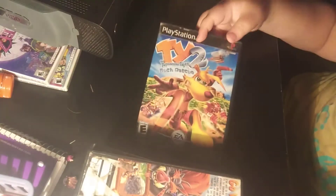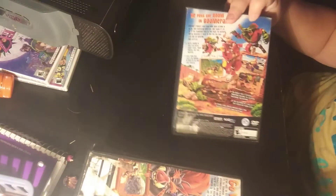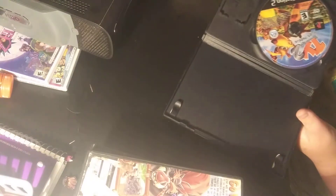Speaking of the first ones, here's Ty 2. As you can see, still got the boomerangs and there's all kinds of cool stuff. I don't know if this one has a booklet — nope, no booklet. But you've got like a map and quests to do in different places. It's all pretty cool stuff.